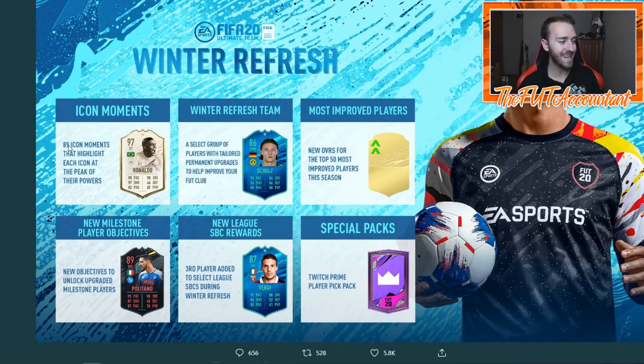That's the Winter Refresh team. We also have 89 new icon moments that highlight each icon at the peak of their career. New milestone player objectives - kind of disappointed with those to be honest. New League SBC rewards, basically what we had last year as well. They added new upgrades to players with some very skimpy inform and special card upgrades. And then special packs - a Twitch Prime player pick pack.